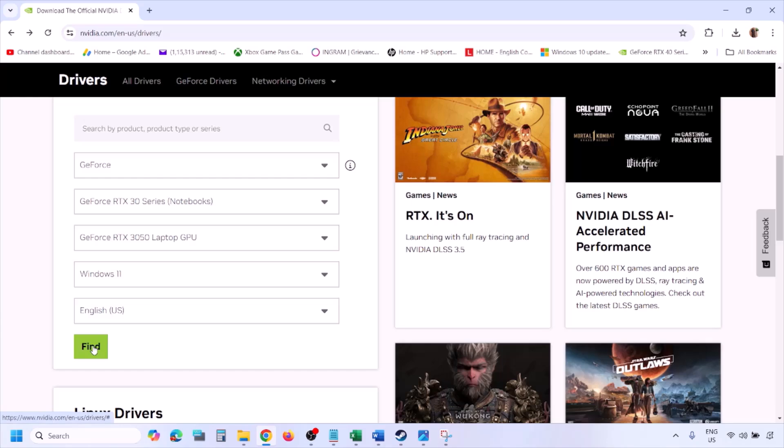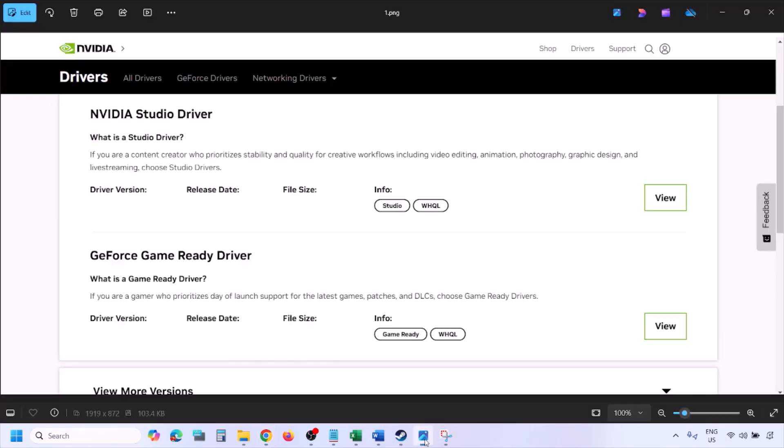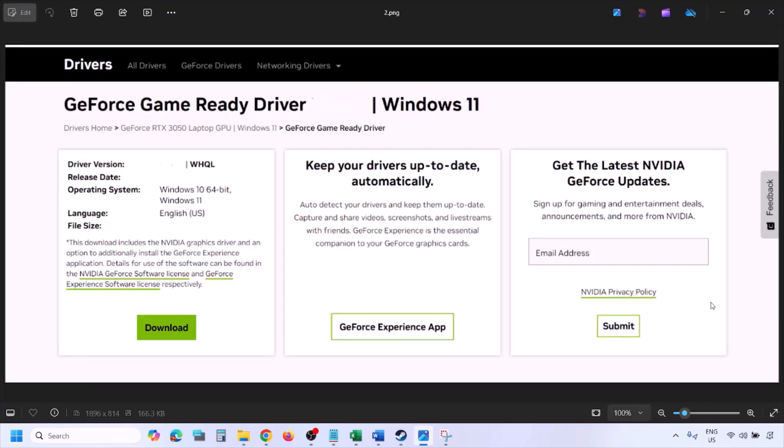Click on Find, and once you click on Find you will see the results page. Here you will find the latest GeForce Game Ready driver. Click on View, and once you click on View you will see the download option. Click on Download and let the download complete.